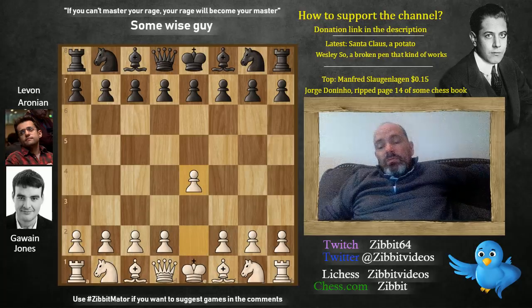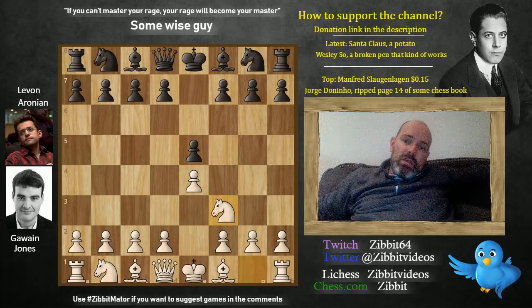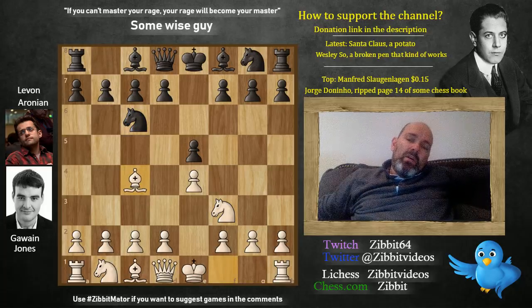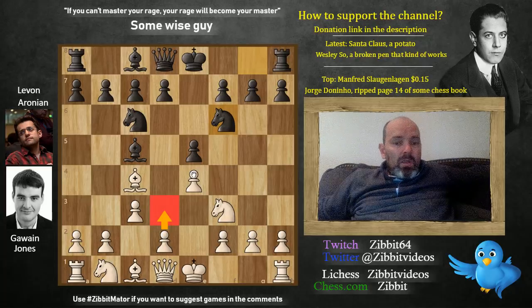We have e4 by Jones, e5, knight f3, knight c6, and bishop c4. Then bishop c5 — Italian game. c3 and knight f6. Most of the time in top tournaments we have d3, the Gioco Pianissimo. Quite Italian, you know.